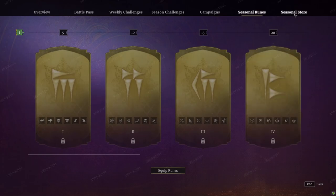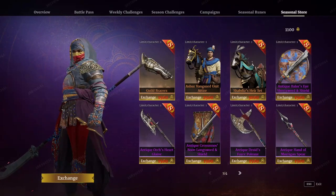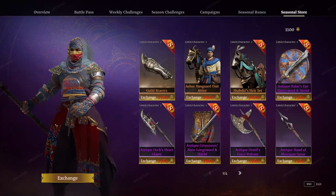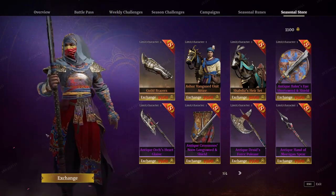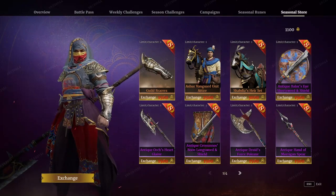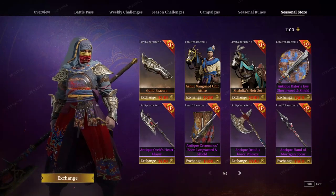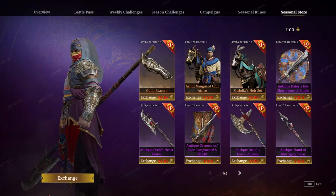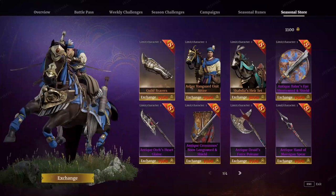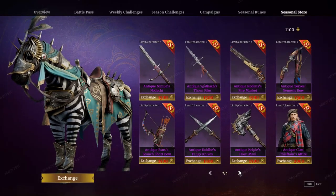Moving to the seasonal store — unfortunately, I don't believe there are any new hero skins for weapons this season. They've just brought back antique weapon skins, which is a real shame. They do have these guild braces though, which are pretty nifty if you're into scorpion aesthetics. Apparently these work similar to the crown from the French season — they don't take up an arm slot, you just equip them. They're 1,500 blades.